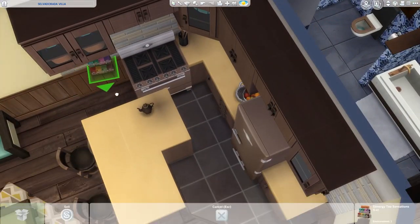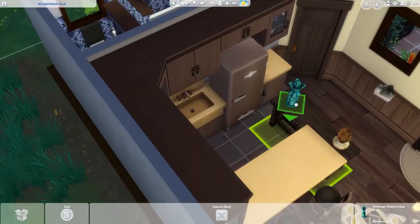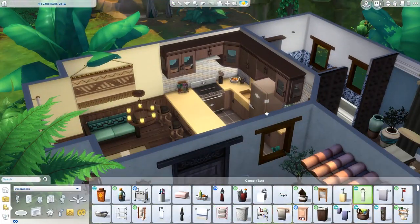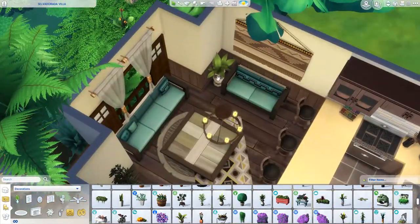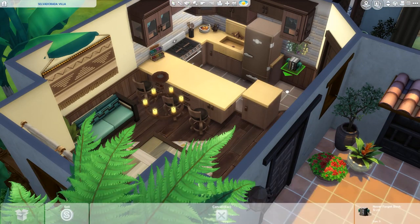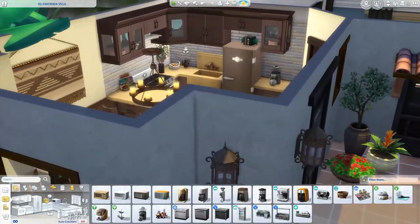We have about a minute left before the screenshots start. This house will be on the gallery — you can find it by looking for the hashtag simmingbird or my gallery ID simmingbird. It is CC-free so you should be able to find it easily. Before placing it, don't forget to enter the move objects cheat or the interior will be messed up. I'd love to know: do you ever play in the world of Salvadorada? I've heard mixed opinions. Please let me know and give any constructive criticism since I'm not a builder. If you like this video, give it a thumbs up, subscribe, and find me on social media — links in the description. Thank you all so much for watching, see you in the next video, bye!